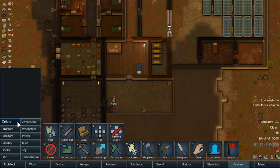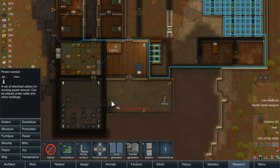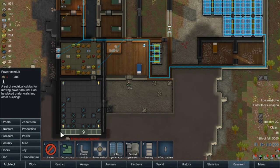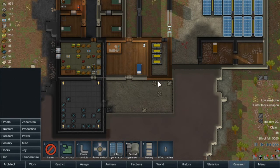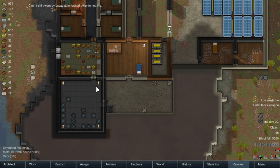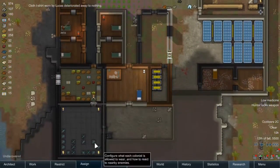Have we got power in this area? No, we don't. So I want to run this down like that and across to there, and across to there as well - why not. That will allow us to get power to all these lights. That's why they're not currently on - it's all dark and dingy in there.